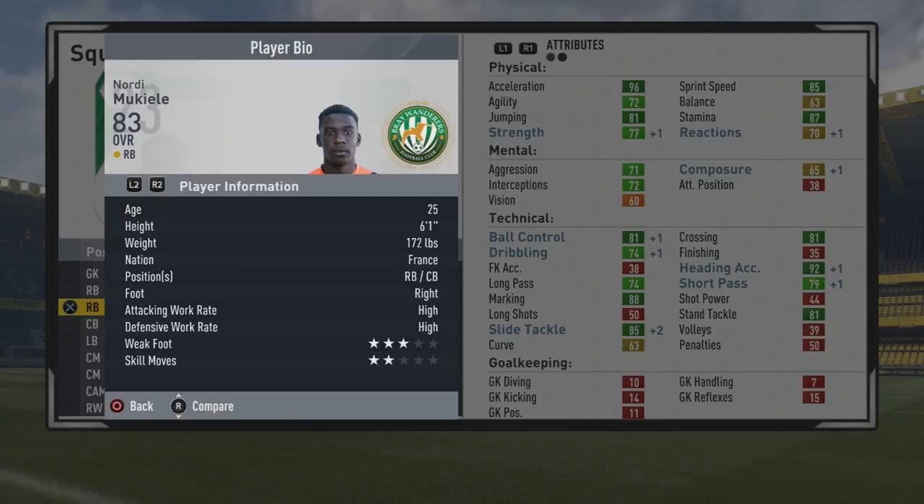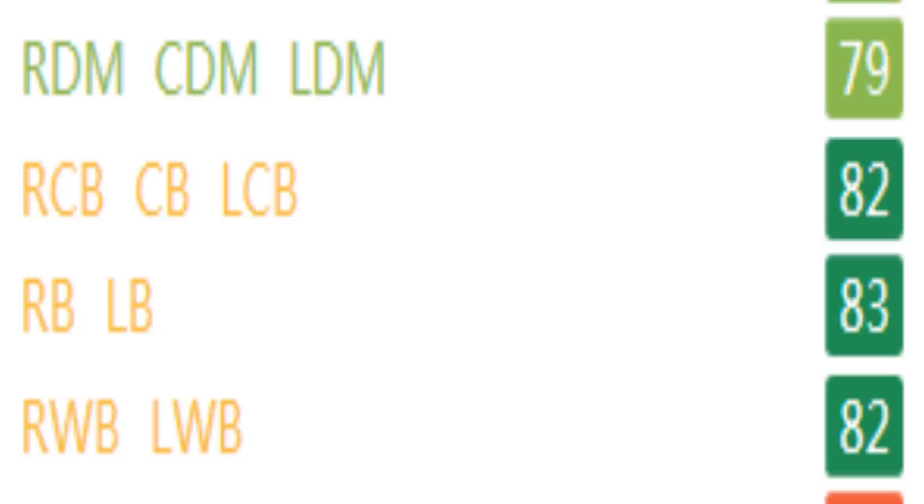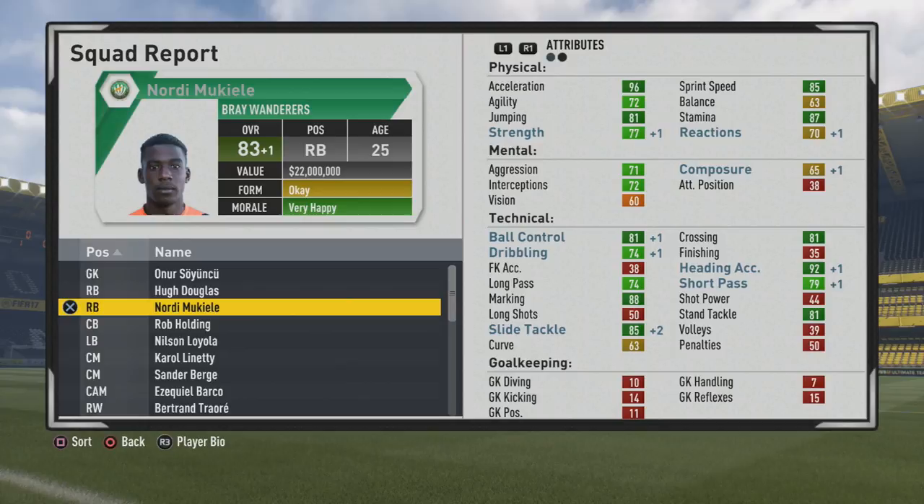Solid growth all around — turns into a very solid player. Looking at the play information at six foot one, with the Speedster and Engine specialties. He rates 79 as a CDM, 82 as a center back, and 82 as a wing back — can definitely function as a CDM if necessary. Six foot one makes him a taller fullback and center back. He has 96 acceleration and 85 sprint speed, getting that Speedster specialty. Jumping at 81, stamina at 87, strength at 77 — not too bad. Mental stats are a bit underwhelming. He has 81 ball control, 81 crossing, 92 heading accuracy, 88 marking, 81 stand tackle, and 85 slide tackle.